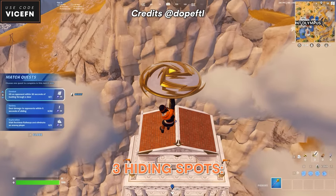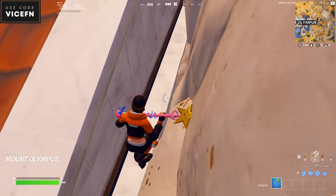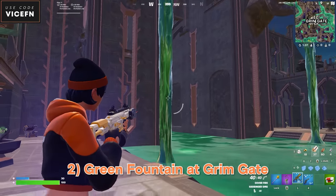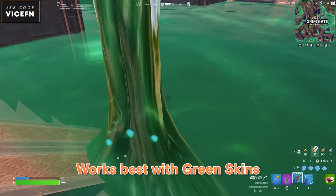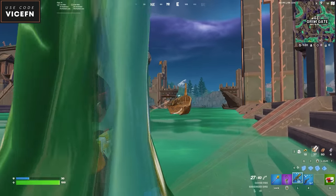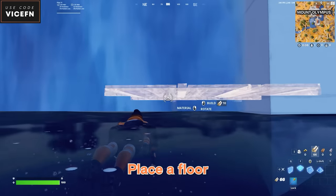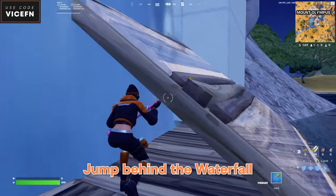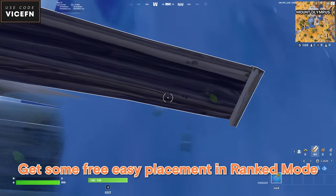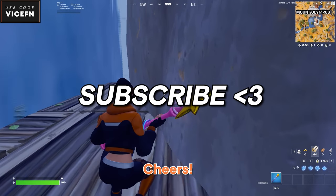Here are three hiding spots. The first one is on the main building of Mount Olympus. The second one is at Grim Gate — if you have a green skin, it'll work even better. The last one is at the waterfall in Mount Olympus: place a floor, then a ramp like this, and jump behind the waterfall. Get some free easy placements in ranked mode. Let me know in the comments if you find more hiding spots. Cheers!